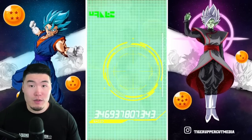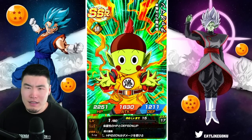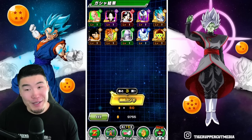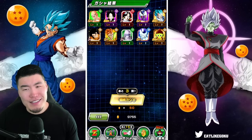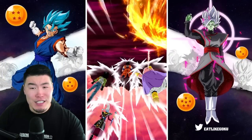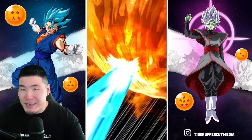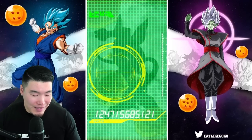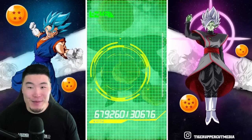I'm going to try my best to not spend every single stone on the banner because I want to be able to save. Is it because I called him the GOAT? Because this is getting ridiculous, man. What are the chances? I can't pull one featured unit that I want, but I can pull three Chiaomans. I can pull three of those. This doesn't make any sense. This literally makes no sense.